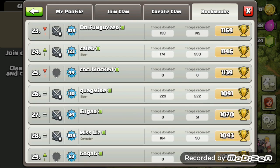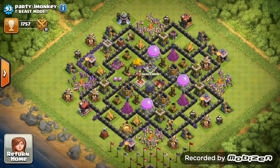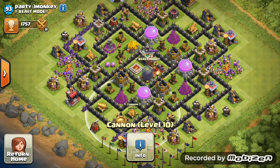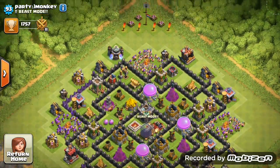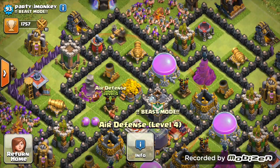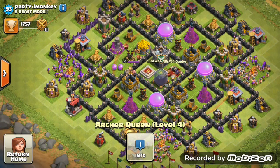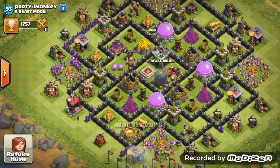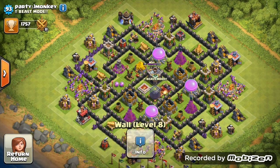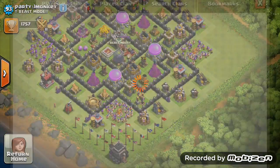Last but not least from Beast Mode we have Party Monkey. Okay so you just went Town Hall 9, so I can give you quite a lot of constructive criticism here. First thing I can see is you're going Town Hall 9.5 I think. You're upgrading that queen to level five - what else is there? Queen's going level five, so that's brilliant. You're getting just defenses for Town Hall 9.